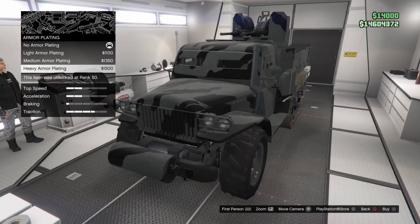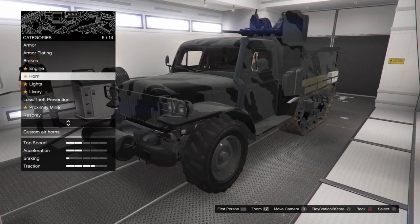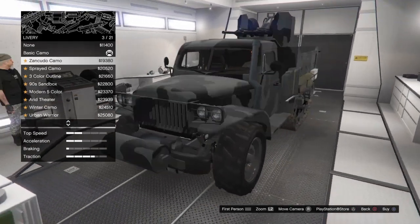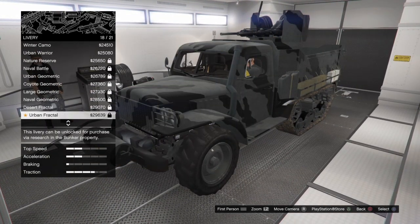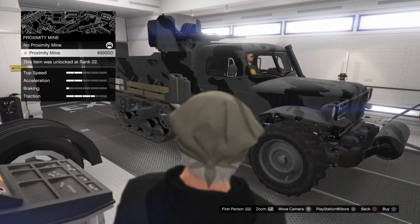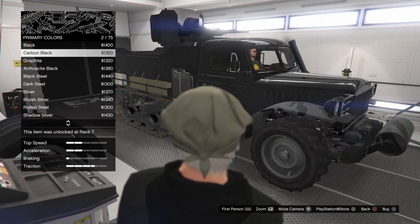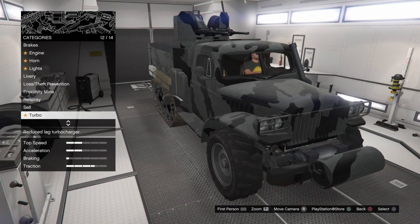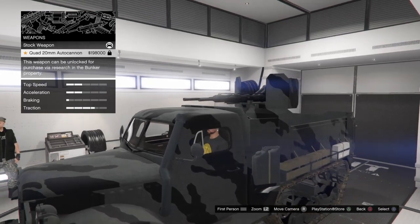By the way, the half track is stored in a regular garage like a regular car. The armor, the engine - all of that is the same as any regular car. The armor plating is actually something worth getting - if you get it, it makes your half track bulletproof so no one can shoot you while you're in it, kind of like the Kuruma. However, it also disables certain things like throwing sticky bombs while you're in it.